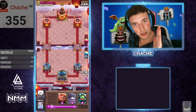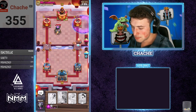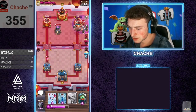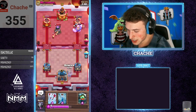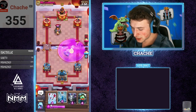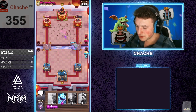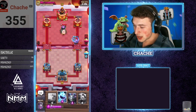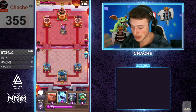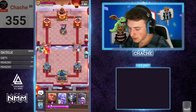I think we're just gonna go ice spirit in the back, just chill and send it out there. I feel like he doesn't have the best graveyard answers with an RG deck, unless he has a minion horde or something like that. Lumberjack's gonna come out — it's not gonna do a whole lot — barrel is gonna help out as well, but that giant is gonna get a lot of damage. Yes, we are gonna take some fire spirit damage there, but look at the damage we're doing right now — absolute insanity. Let's go bowler over here; bowler will hopefully pull one of those fire spirits. That's fine — should be able to kill everything over there though.